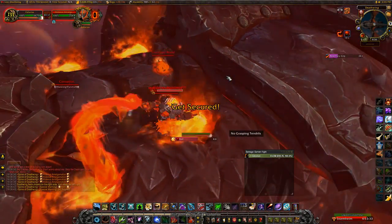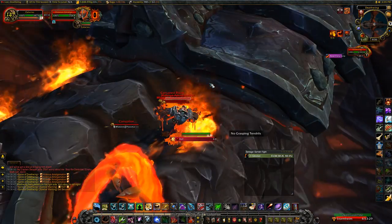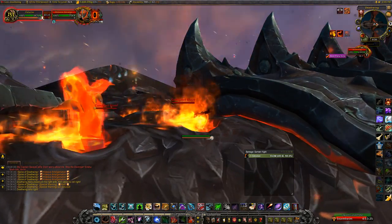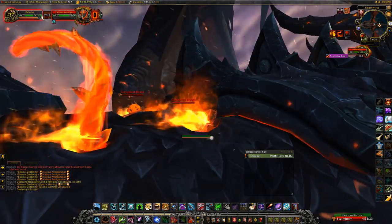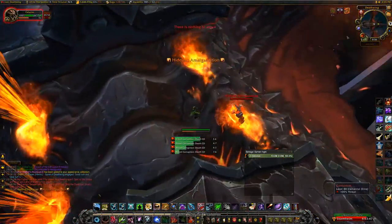Now what Deathwing's gonna do if you're standing there long enough — it's only like a few seconds — is he's going to roll. This will kill you if you're not tethered, because if he rolls and you're not tethered, you're gonna fly off his back and instantly die.